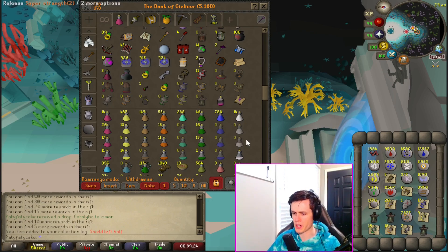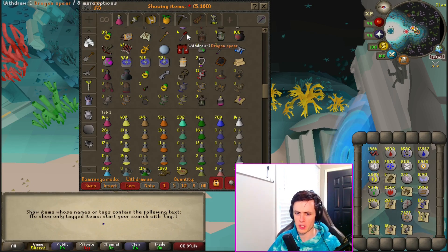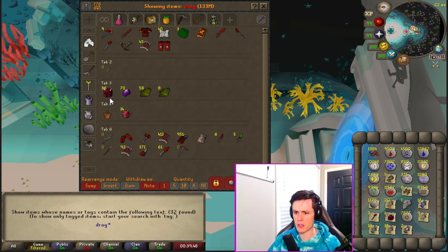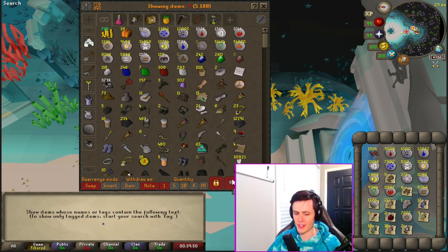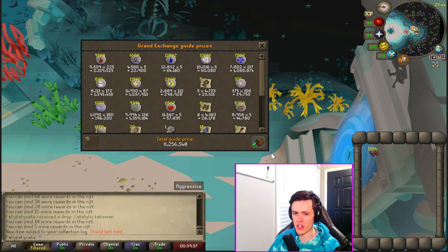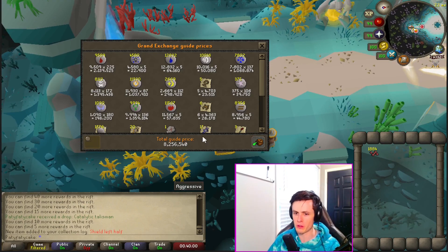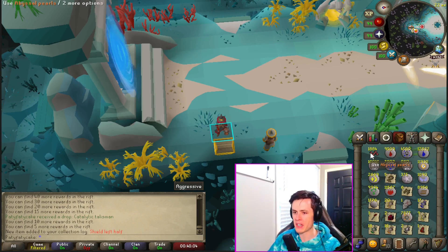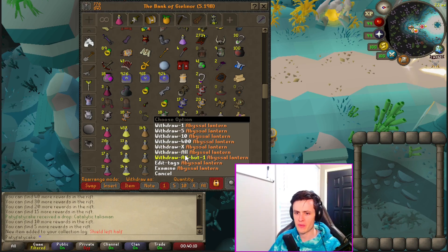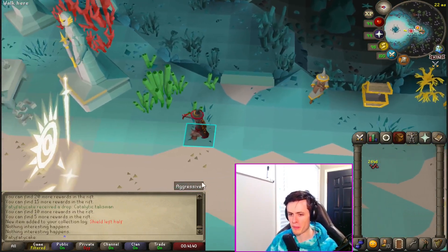Let's do a quick price check. Got two of those — actually three, there was one in the beginning. Little slayer tab, got a couple of those, and then there's a shield left half. The final price check for all 1,000 Guardians of the Rift searches was 8.25 mil. We got 884 pearls, three lanterns, and one dye.